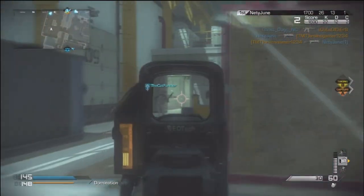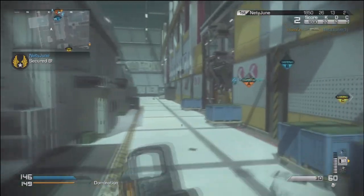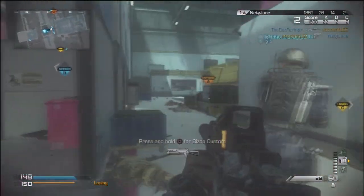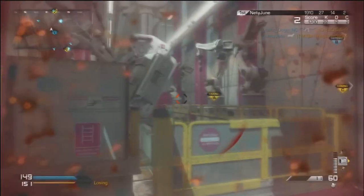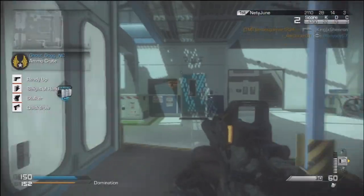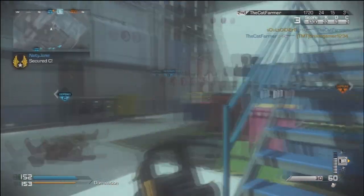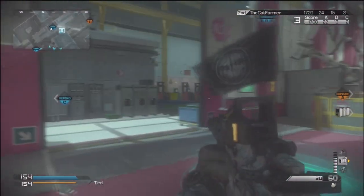Last but not least, my fifth class is the ARX 160. I have a foregrip and holographic sight. This gun also has an integrated laser sight built into it, which is really cool. If you have colorblind mode on, the laser turns purple, which looks great — especially with a caustic camo. No secondaries, no lethals, no tacticals. Perks: ready up, dead silence, focus, quick draw, and stalker.